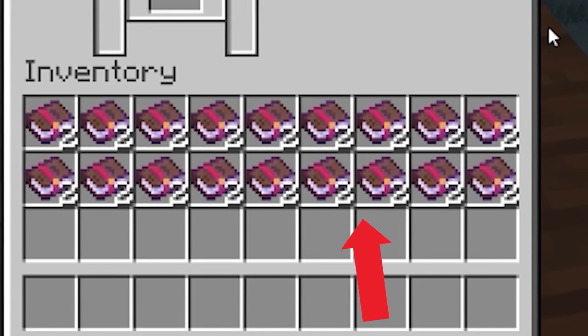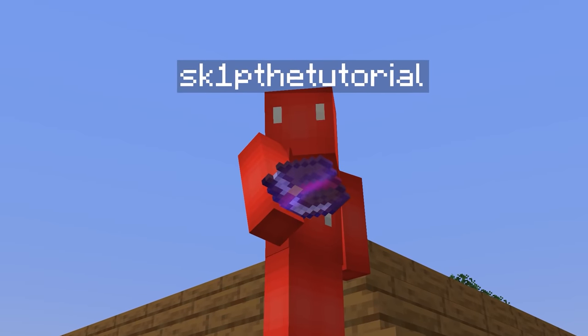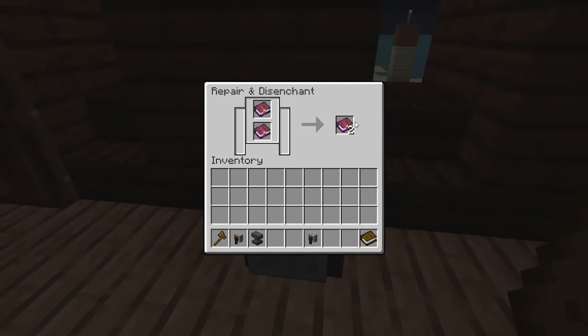Apparently, it's possible to stack enchanted books, which is a weird sight. By putting two books enchanted with a curse in the grindstone, it allows you to stack them, because you can't remove curses with a grindstone, so it just glitches out the output. Then you can shift-click out the end result, and it'll put them all back in your inventory.